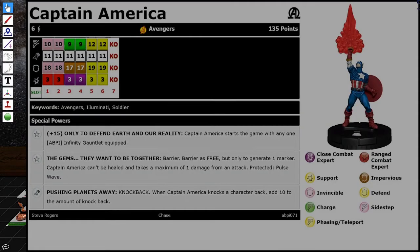Next up is the chase Gauntlet Captain America. We didn't have the points for the full gauntlet, so I decided to pay for both the gems instead. He has the trait The Gems They Want to Be Together: barrier is free but only generates one marker; Captain America can't be healed and takes a maximum of one damage from an attack — protected pulse wave. He has Pushing Planets Away: knockback, and when Captain America knocks a character back, add 10 to the knockback amount — so it's always a 13-square knockback. He has charge and close combat expert. That is my team.